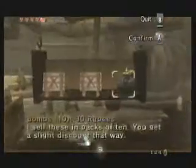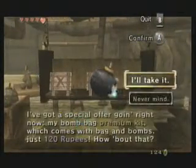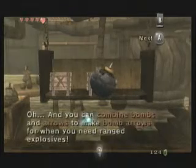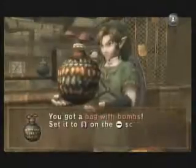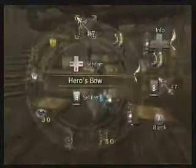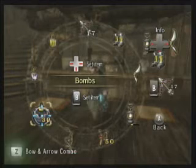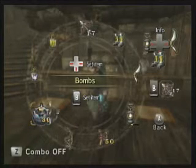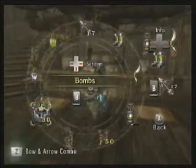Let's pick up some of these bomb bags. You can combine bombs with your arrows and make bomb arrows. To combine stuff with your bow — it comes with 30 bombs — use Z for the bow and arrow combination. And that's how you do it. But we don't really need that right now.